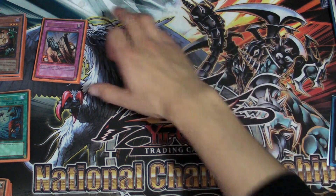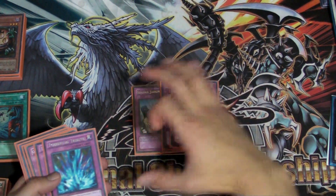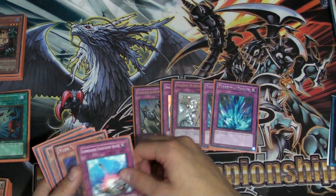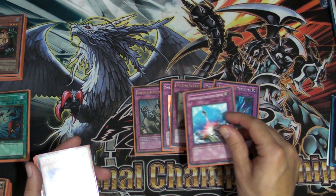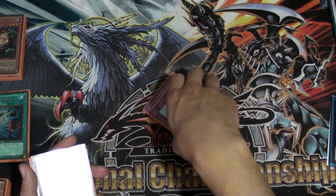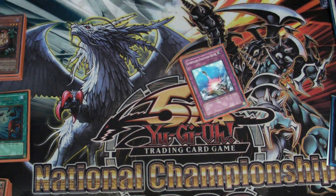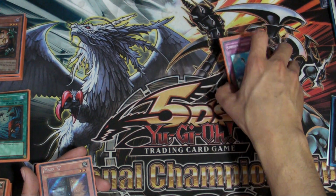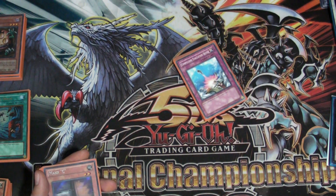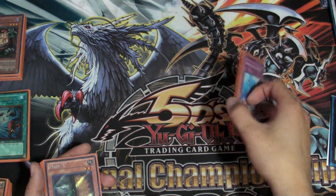Let's go ahead and get to the deck profile. Starting with the traps: I'm playing Solemn Judgment, two Warnings, and two Torrential Tributes. This Compulse is actually supposed to be Phoenix Chain, but I borrowed that from a friend. Phoenix Chain definitely proved itself to me.